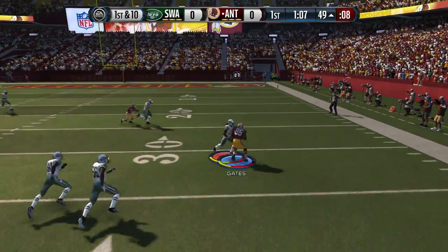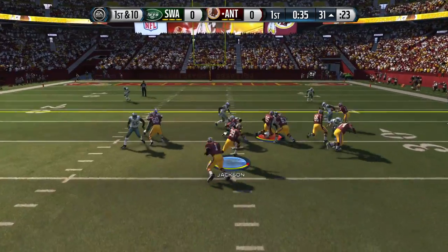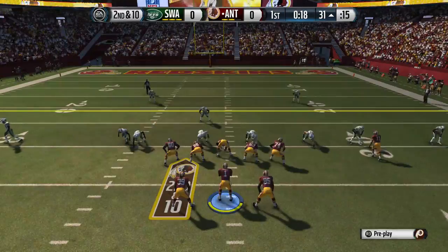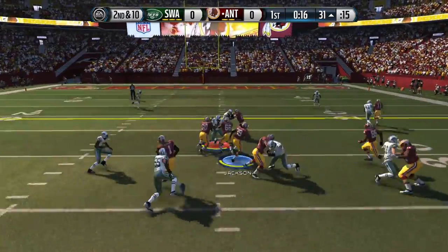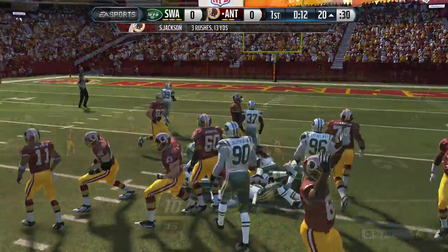Cam Nguyen once again finds Antonio Gates. This guy has been big these last two plays. Another handoff now to Steven Jackson — nowhere to go, he's been quiet these past two games. But finally he gets something going here, finds the hole, picks up a first down. We're moving the chains.